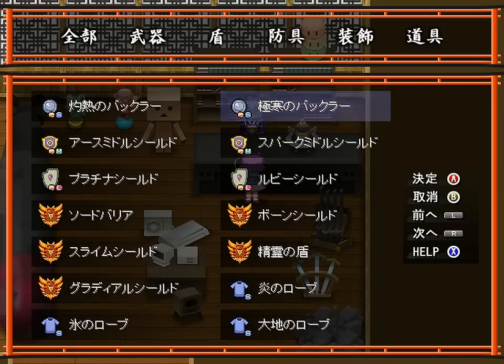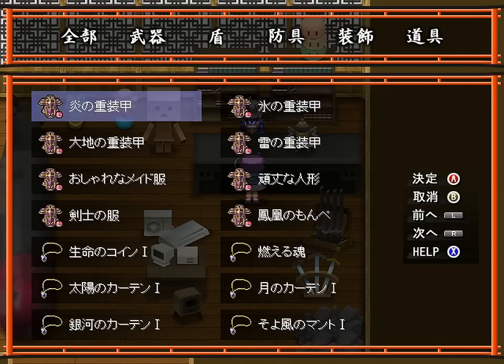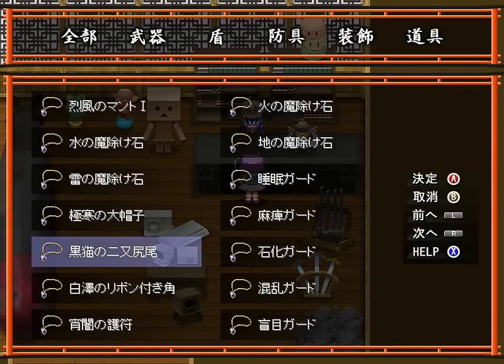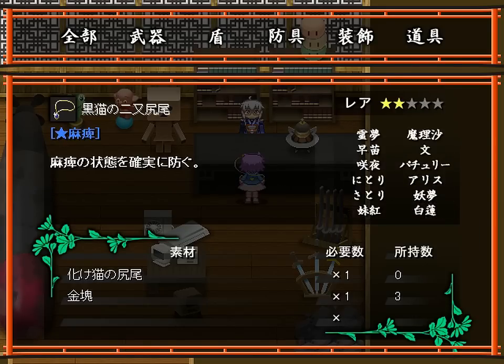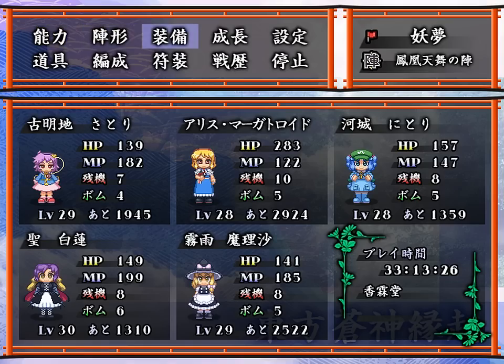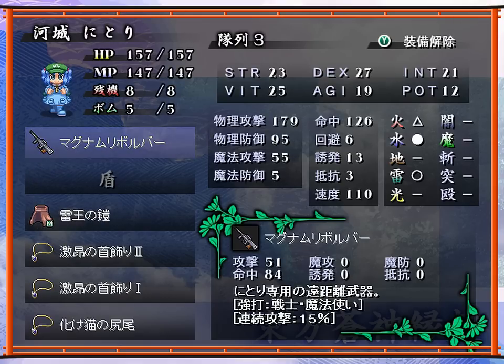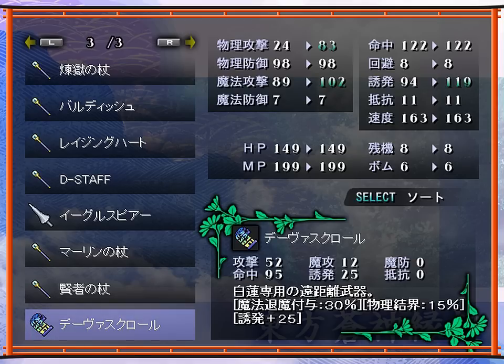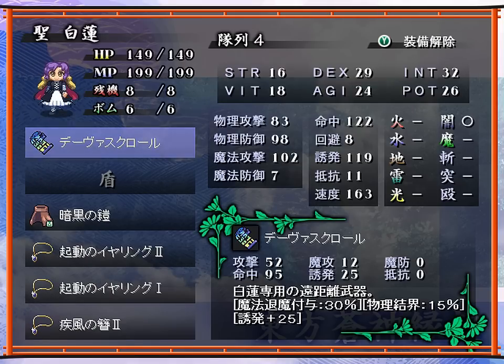There's one more thing I would like to craft — an accessory. It's this thing. This gives you immunity to paralysis. And I can't craft that, can I? Oh no! Well, that rules out that plan. Okay, it's all good. You can make do without the paralysis protection, because you already have one. It would be nice to have two though. So let's equip that scroll.